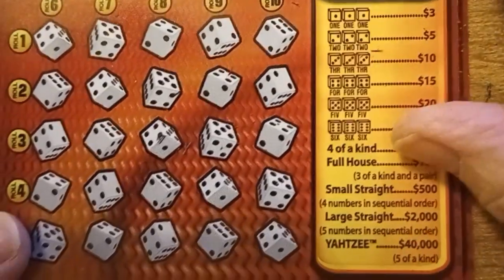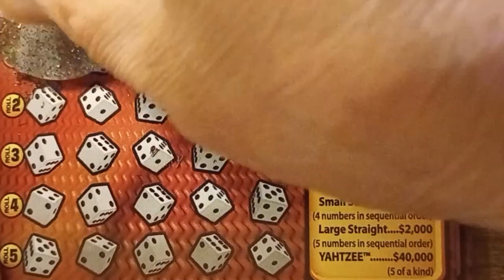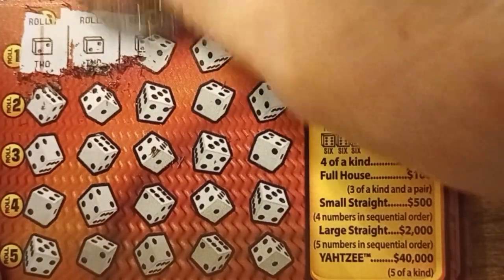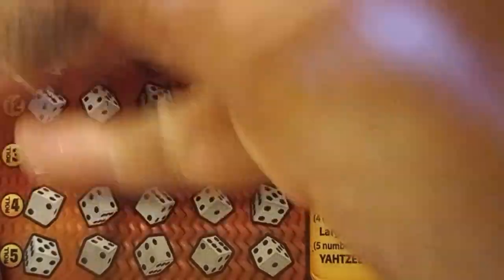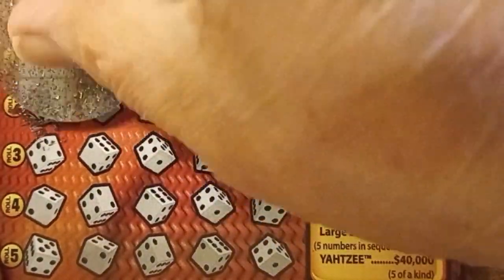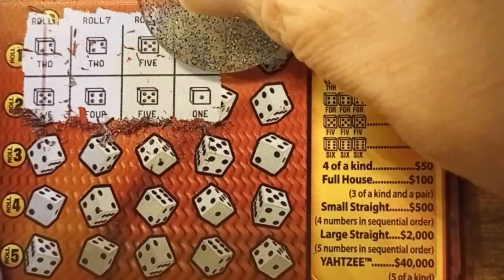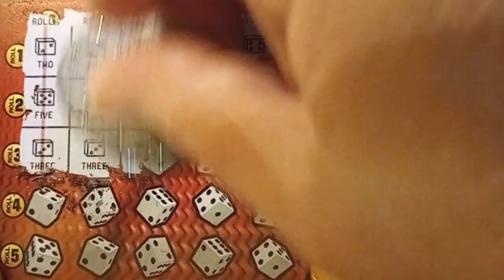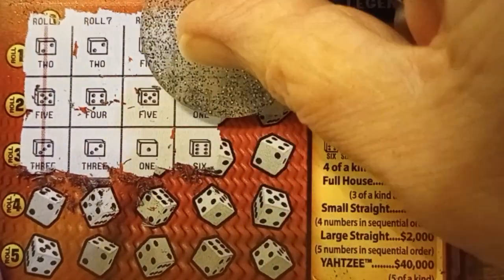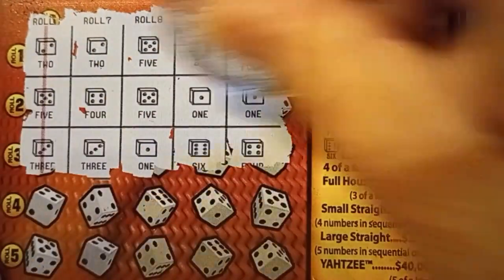Let's go on to the next one. Two, two — some more twos — five, six. Definitely need another two, and we got another six. No win on that one. Five, four, five, one — could use another five, and another one. Two pairs — that doesn't help. Three, three — another three — ace, six. Still need another three and we got a four. No win.